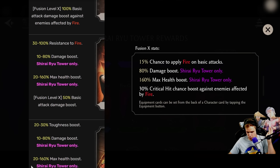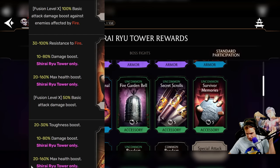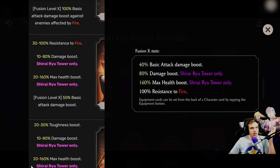We have Survivor Memories, which also changed a lot. It used to be resistance to fire with 50% basic attack damage boost at Fusion X. Now they switched those — basic attack damage boost is on the regular ability and resistance to fire is on Fusion X. Honestly, it makes sense, and it's a very useful piece for facing bosses that heal from fire.